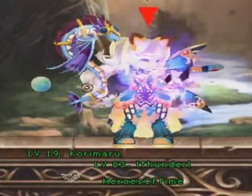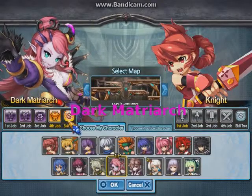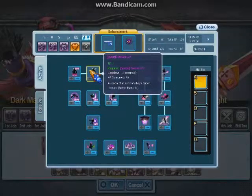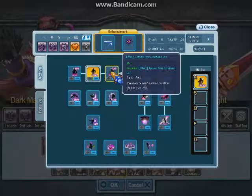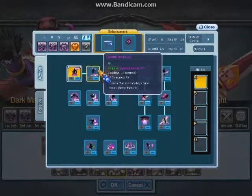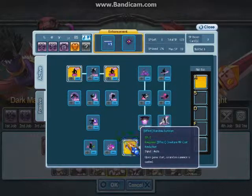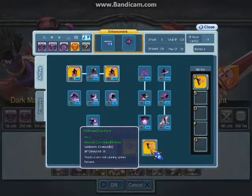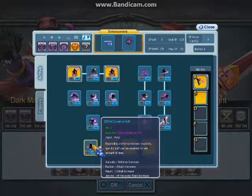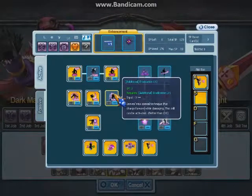It looks even cooler with the Black Dragon necklace but I don't have one. Okay, Dark Matriarch — I'm going to show you how the skills and stuff work. As you can see there's a new summon called Jeeves, and he is powerful. You can summon him with Down, so you don't need to have him in a slot — you can just use it from here.